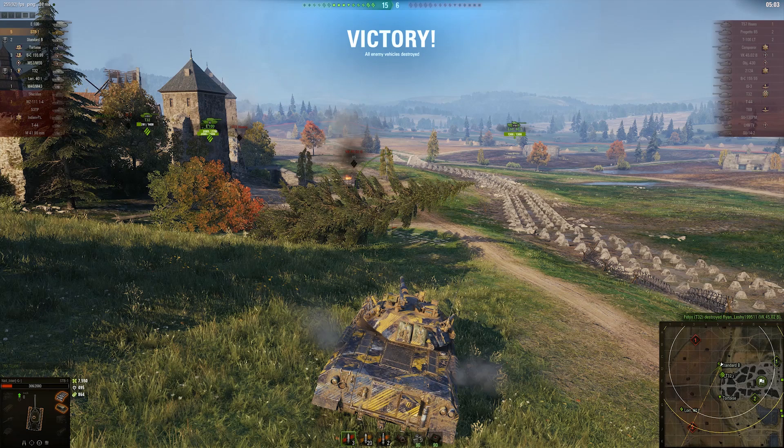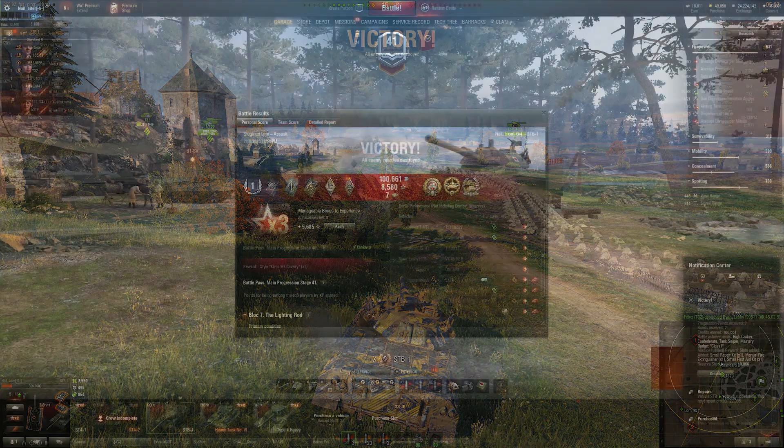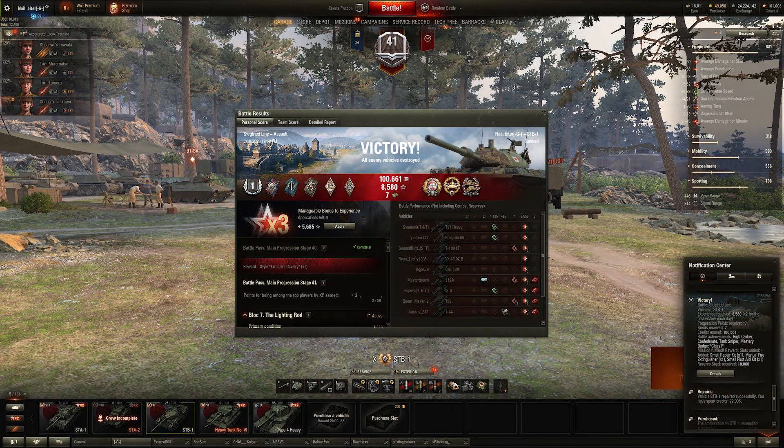I was a little wary of poking this ridge because I didn't really trust the armor, but then when the Progetto gets hit by our arty and is stunned, I feel like I can poke the ridge — he's probably not going to be able to hit or pen me. Then the Standard B goes in and takes him out, and now it's just the VK left. I get one last shot into him and my teammates finish him off.